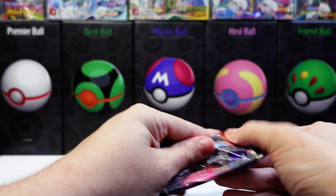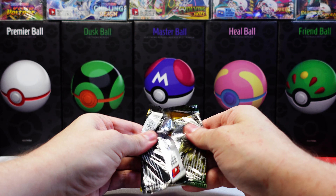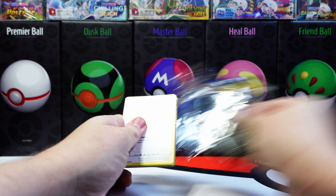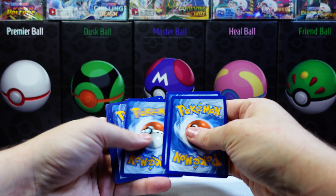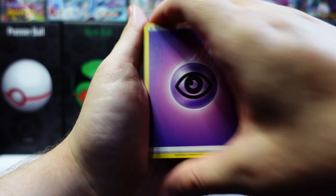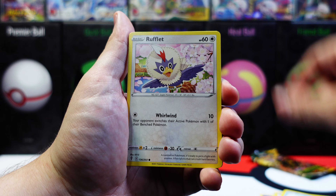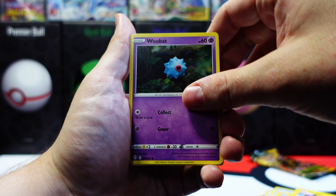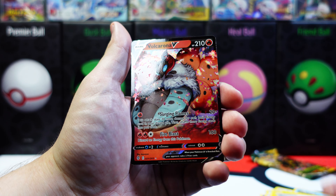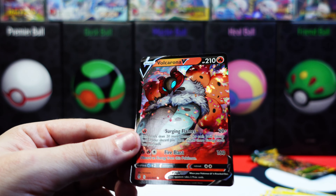Let's go! I got that tin off of Amazon on sale. Next pack — imagine if I got an alternate art out of one of these Evolving Skies in the same tin that just got that rainbow Charizard. Imagine. Code. Psychic. Rufflet. Woobat. Reverse holo. Valkyrona V — that's pretty cool, I like that art.